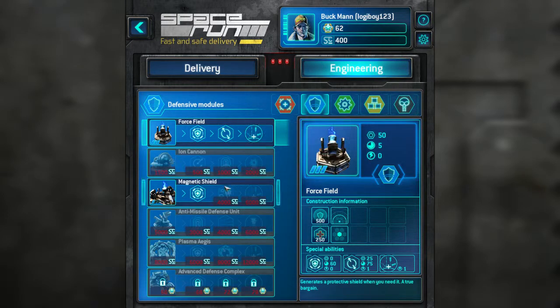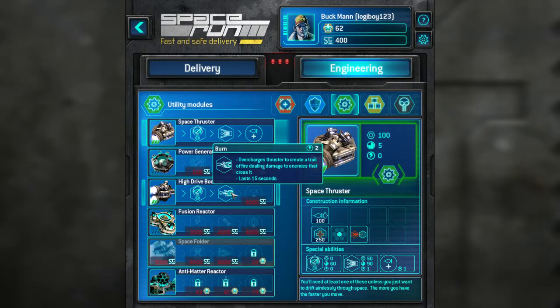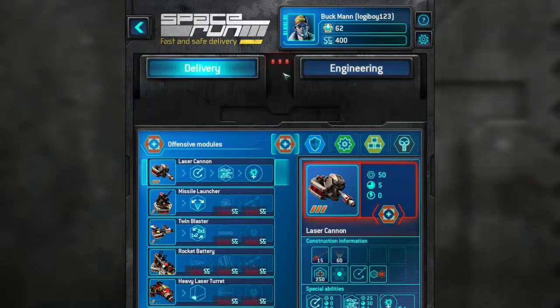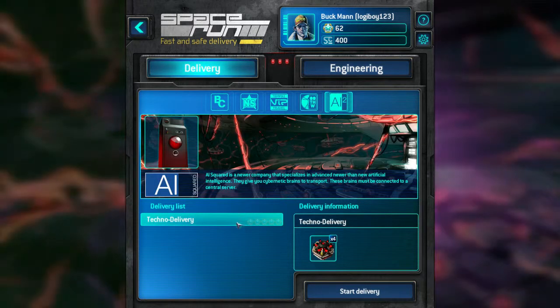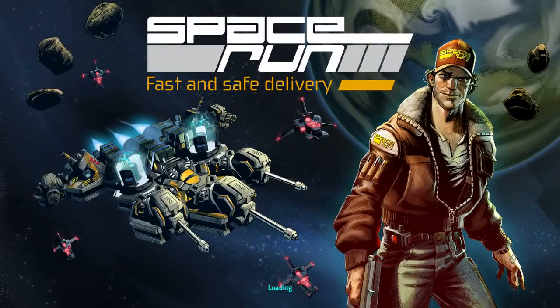What did we get? We got the antimatter reactor and we unlocked burn. I think we got something else as well, but I'm not quite sure. But now we're going to move on to... actually, we're going to go on to Techno Delivery. So let's see how we go.